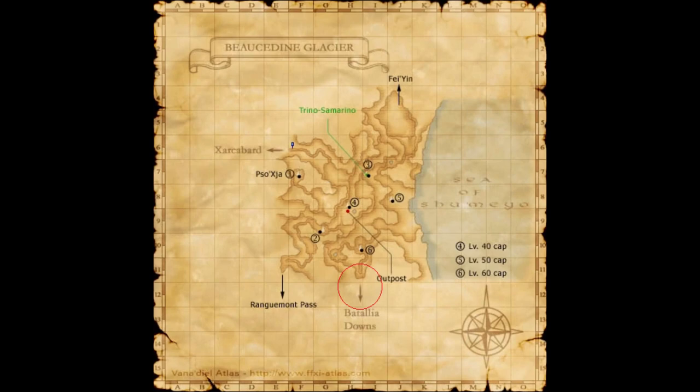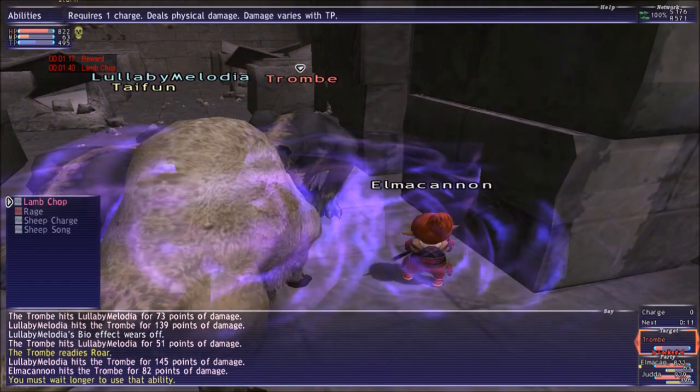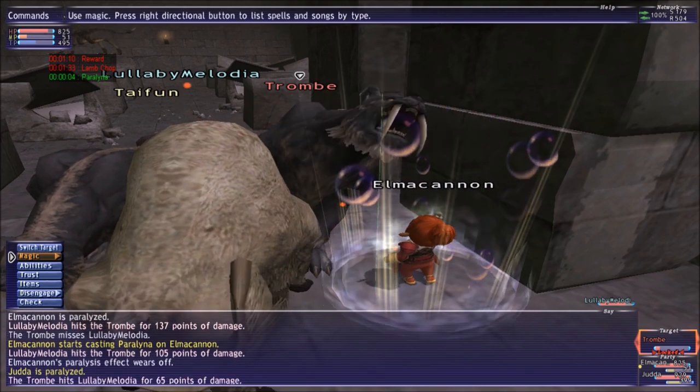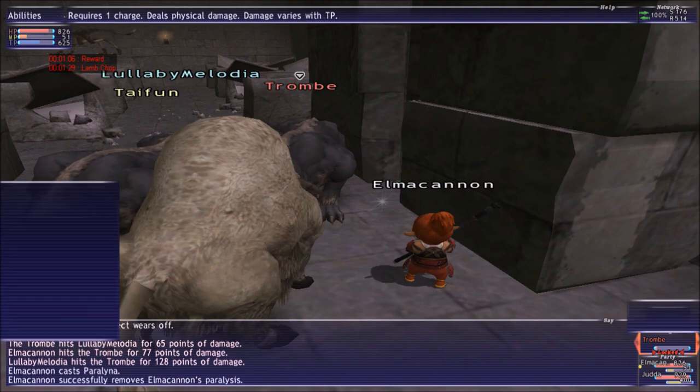We are going to go to Battalion Downs. In Battalion Downs, we are going to pop in there. We are going to go to number 7. We are going to click on it. When you do it, go to Sneak.